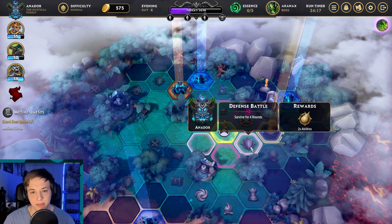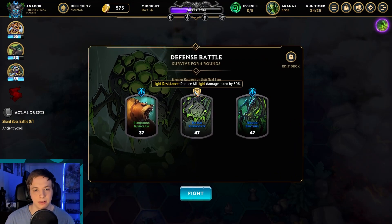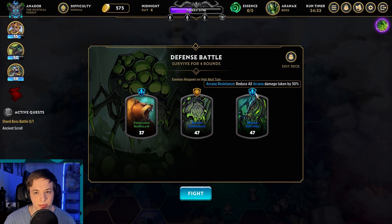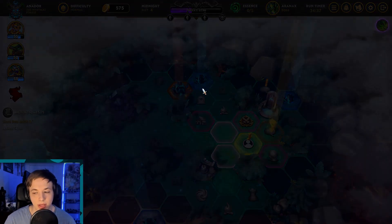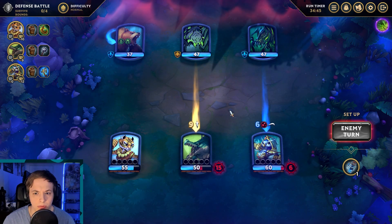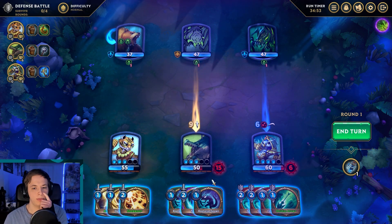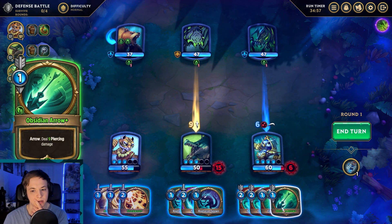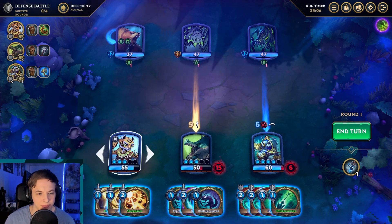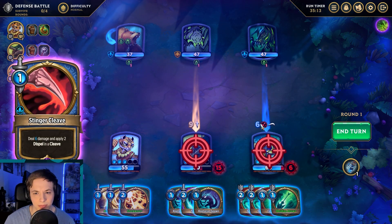We completed the ancient scroll quest: gain one resilience whenever an ally casts on you — reduce all incoming damage by X. Not sure if the teleport counts as casting on yourself. We'll put it on our archer. Let's do another battle — a defensive battle, survive for four rounds. We got a lot of sniper shots. They're going to deal six night damage, apply two dispel with a cleave, and deal nine damage while buffing themselves.